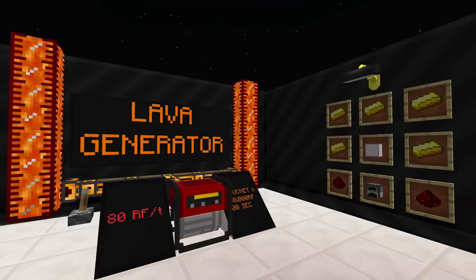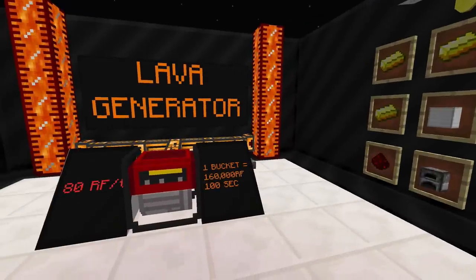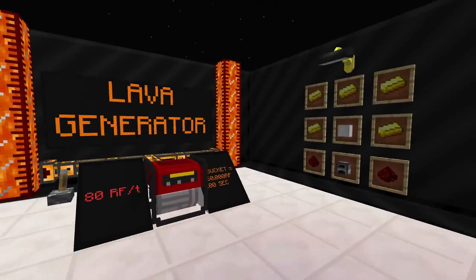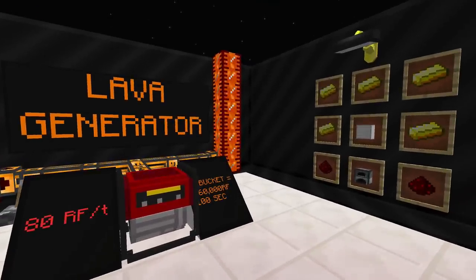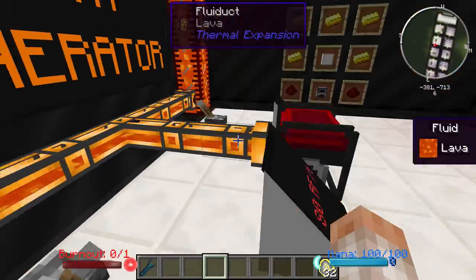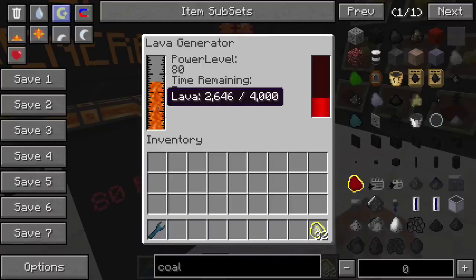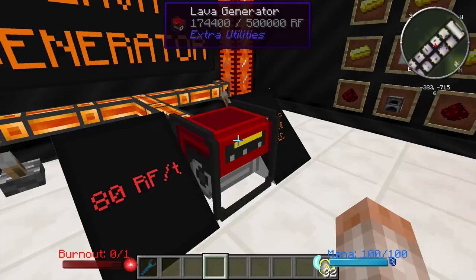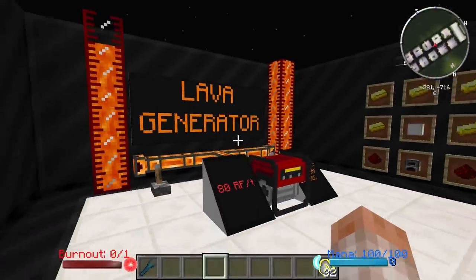The Lava Generator, which is basically the exact same thing as a Magmatic Dynamo from Thermal Expansion, will produce 80 RF per tick. One bucket will produce 160,000 Redstone Flux over 100 seconds. Your recipe pattern is right there on the right. This can be hooked up with a Liquiduct pipe from Thermal Expansion, and it will fill up its interface right here on the left. It'll tell you the power level and how much time it has remaining. This generates a fairly decent amount of power.